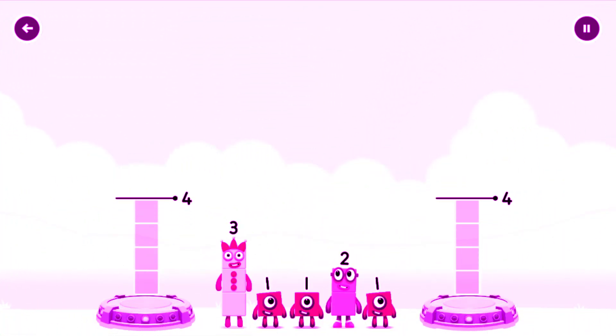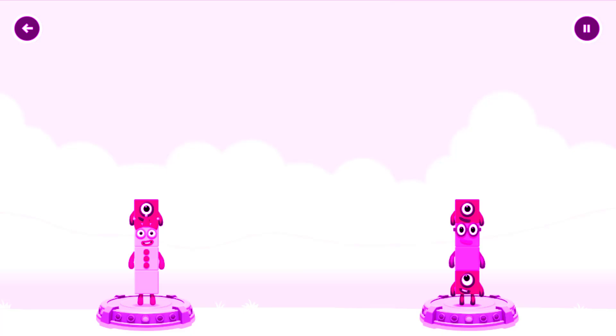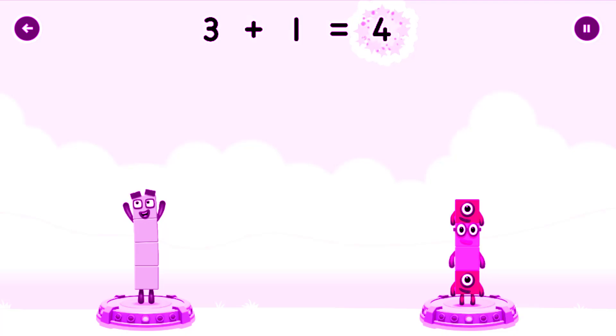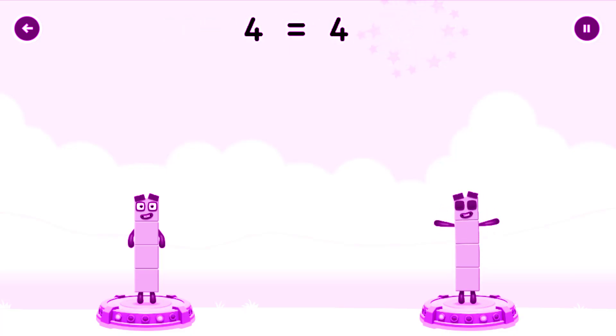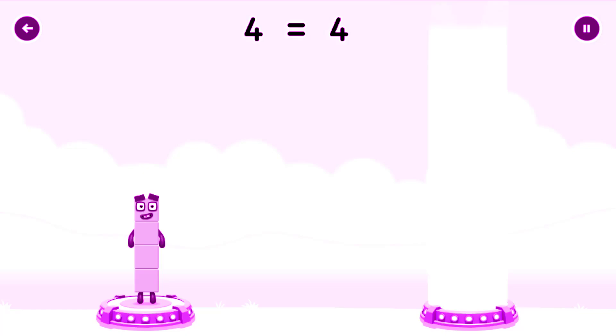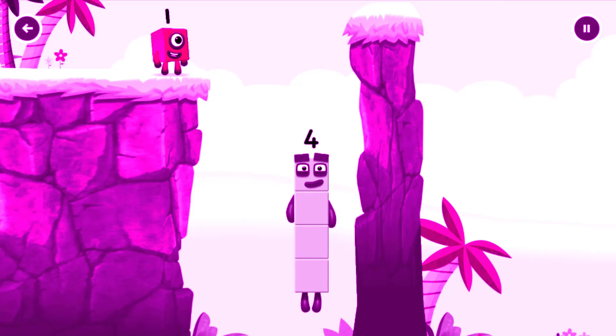Share the number blocks evenly to make two groups of four. Drag the number blocks onto both sides until they have the same number of blocks. Correct! Three plus one equals four. One plus two plus one equals four. Four equals four. I am four. Have we met before? Good job.